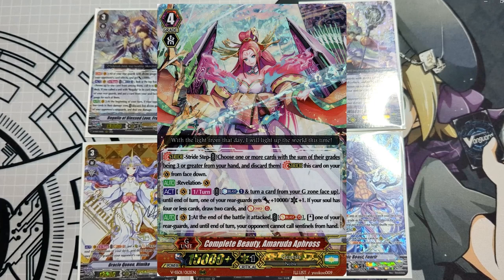The last stride I want to cover costs Counter Blast 1 and turns a card face up in your G zone. Until end of turn, one of your rear guards gets plus 10k and a crit. If your soul has four or less cards, draw two cards and soul charge five. The second skill is at the end of the battle of this unit's attack: Soul Blast 15 cards, stand one of your rear guards, and until end of turn, your opponent cannot call Sentinels from hand. I'll cover this more in depth shortly.